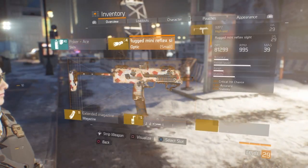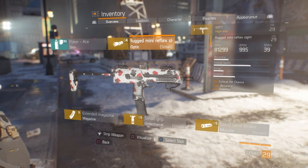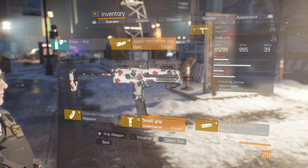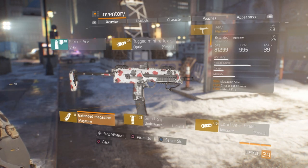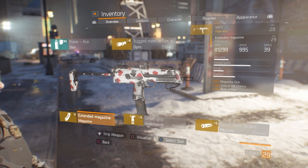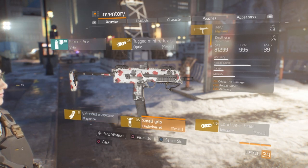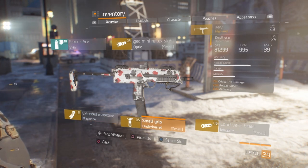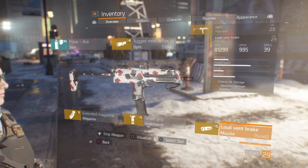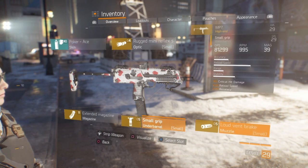For my weapon mods they are pretty bad. I have a reflex sight with crit chance as a major — you want to have crit damage, crit chance, and headshot damage. Extended mag is actually pretty good, almost 100% mag size, crit chance and rate of fire. You can actually buy this magazine if you wanna see what the vendors are selling — check out my vendor reset video I did on level 29. The small grip has crit damage, reload speed, accuracy. Vent break has crit damage, headshot damage, and stability. So not optimized, but that's what I have at the moment.